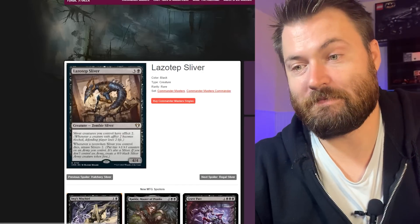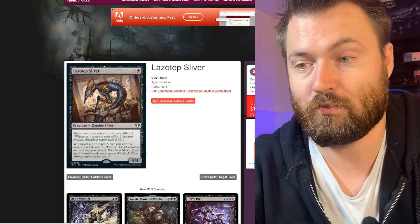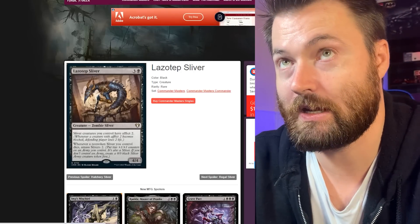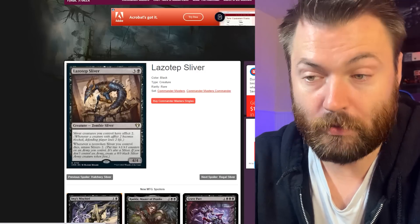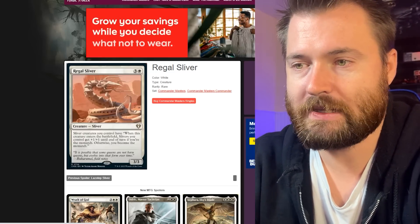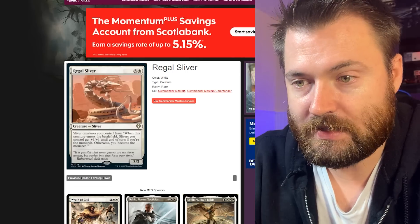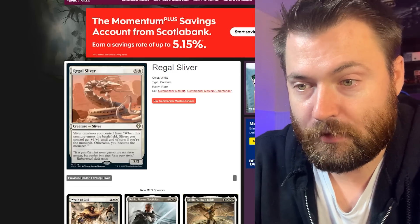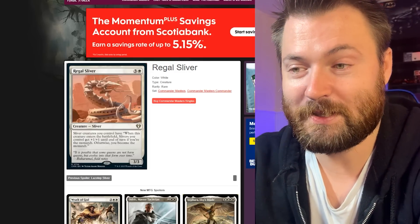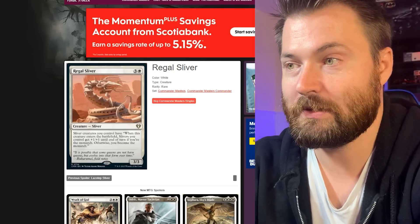Lazotep Sliver gives sliver creatures you control a flicker ability for three colors including one black. Whenever a non-token sliver you control dies, amass slivers — a mechanic we actually got recently with the Lord of the Rings set. Regal Sliver is a white sliver costing three generic and one white. Slivers you control have: when this creature enters the battlefield, slivers you control get plus one plus one and a monarch effect — if you're the monarch they get the buff, otherwise you become the monarch. We're actually getting the monarch ability for slivers, which originally came from Conspiracy.